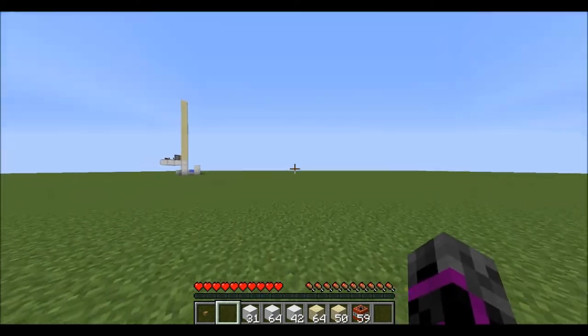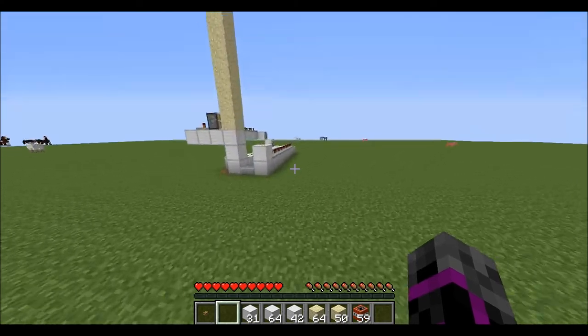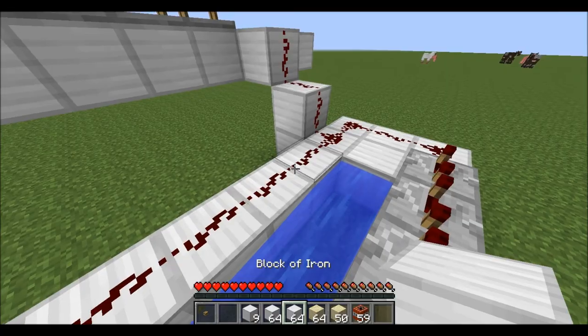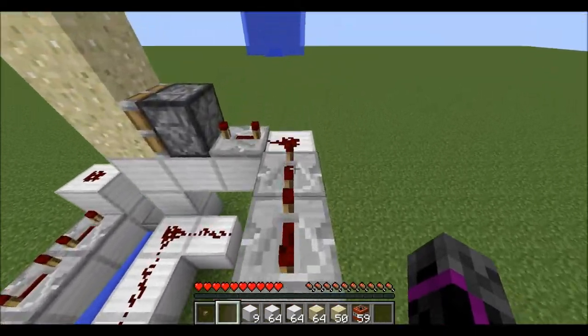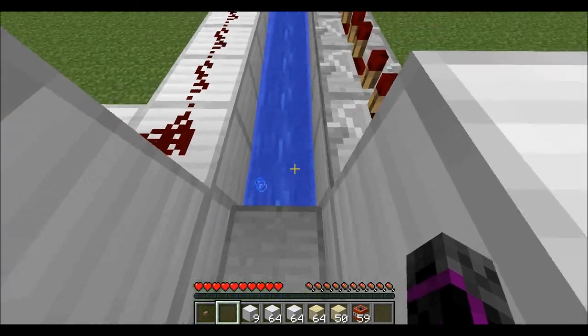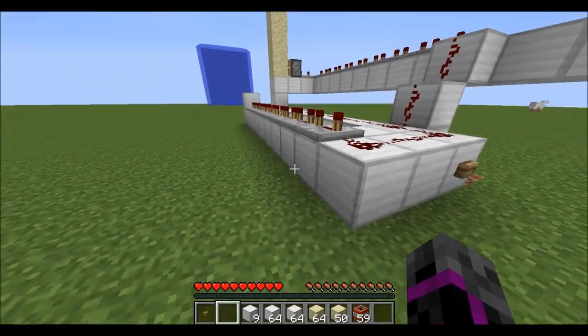And then you just go through the hole. This is what it looks like. You need 18 repeaters, a piston, about a stack of blocks, maybe about half a stack of redstone, a piston, and however much sand you want, a slab, and a water bucket. Thanks for watching — be sure to comment, like, and subscribe. Thanks.